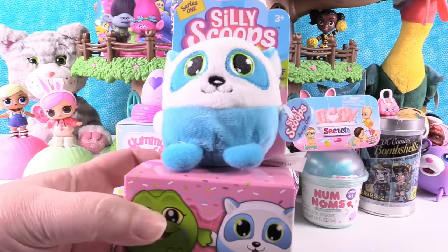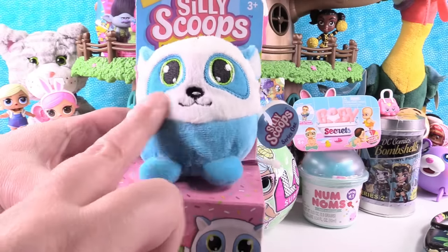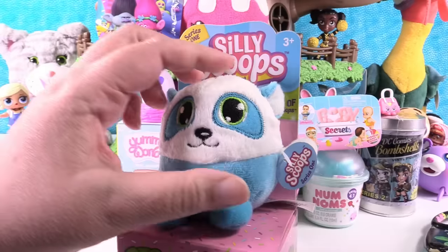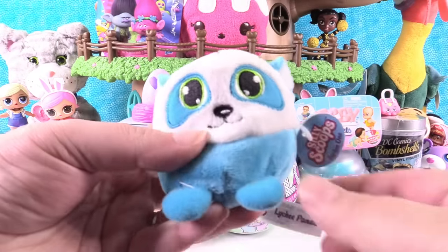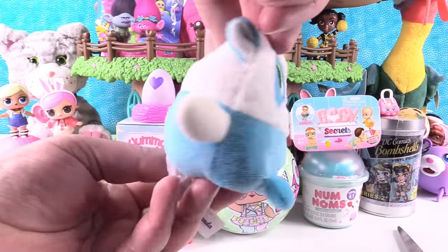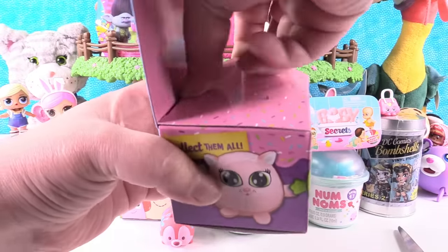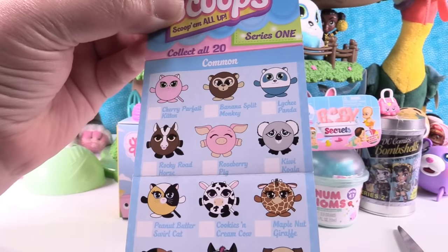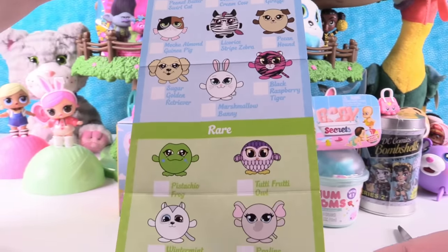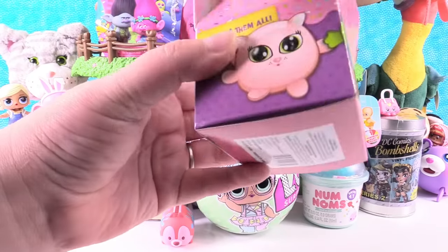Let's open the Silly Scoops. These are little plush blind boxes by the company Ganz, who also makes Webkinz, so you know they're nice quality plush. You always get one visible and one hidden. This is the lychee panda — he's so cute. I like how round and chubby these little guys are. He's going to sit up here. There are 20 to collect — commons, rares, and an ultra rare. We still need the pistachio frog because we've never found him yet.